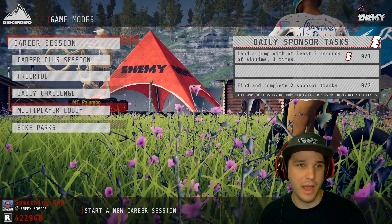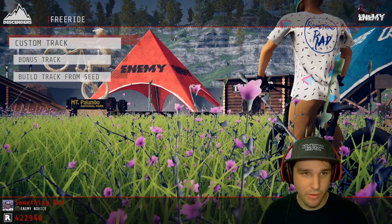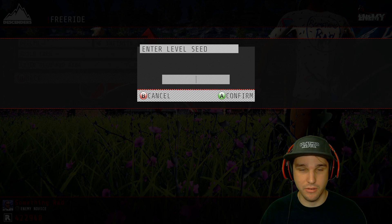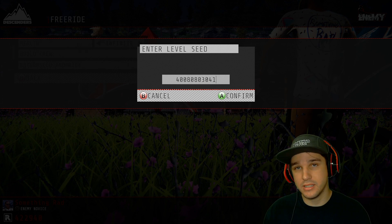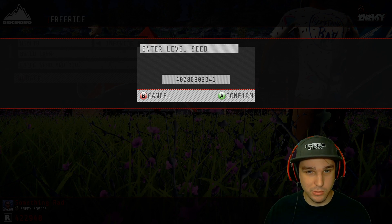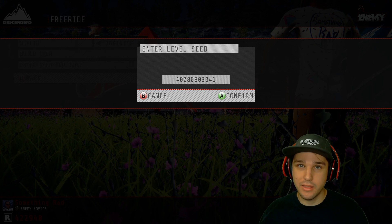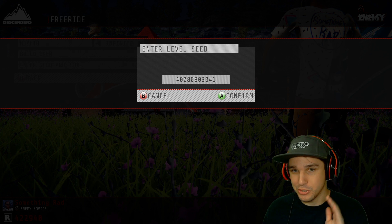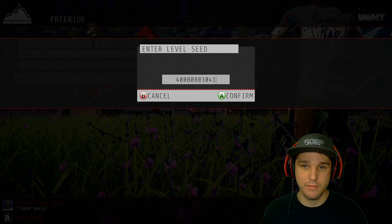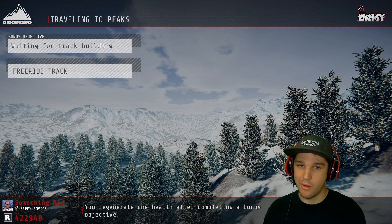I've seen people asking me how to ride these seeds. First of all, you want to go into Ride Here, then scroll down to Free Ride, then Build Track from Seed — it's that easy. You just go to Enter Seed and Ride. You find your seed in the Descenders Discord. You can do this on console too, it doesn't have to be on PC. Just find the Discord on your phone, find the seeds you want, confirm, and it goes right to it.